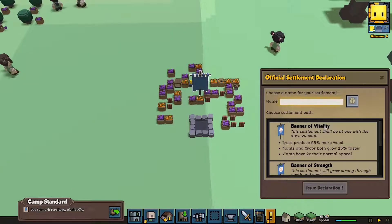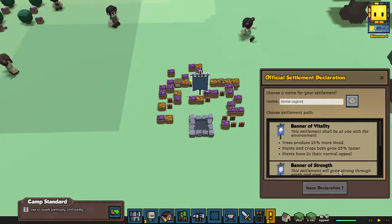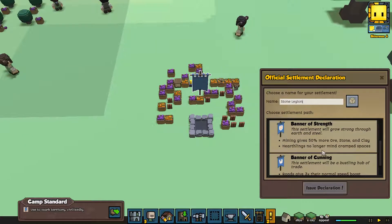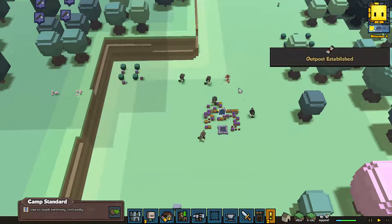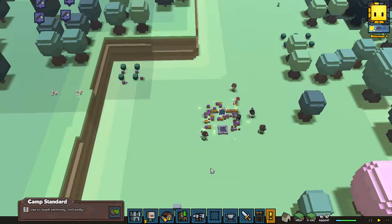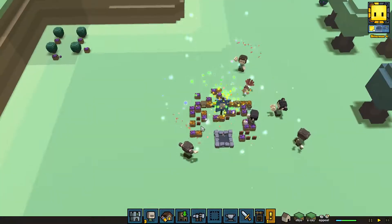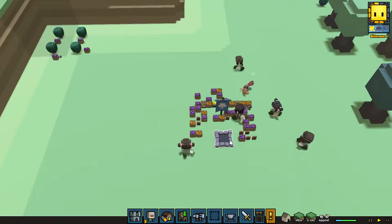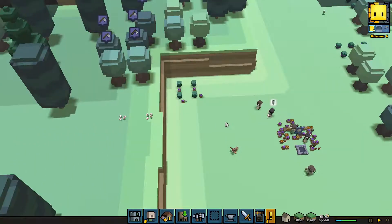So I guess we just click it and customize it. We can call it Stone Legion for fun. So trees produce 25% more wood, plants and crops, roads give 3% bonus, 50% more mining — I'll go with this one. Everyone got happy. Oh, there's the bird by the way. Outpost established! Fireworks — or magical fireworks. I guess these guys don't probably have the firework technology. They have confetti! I guess they're not that low tech.